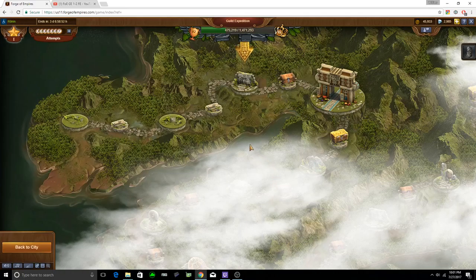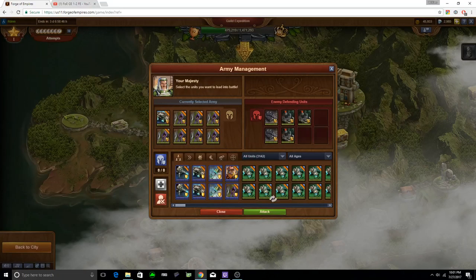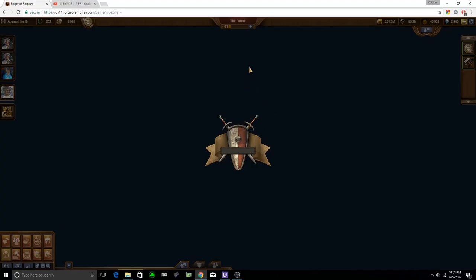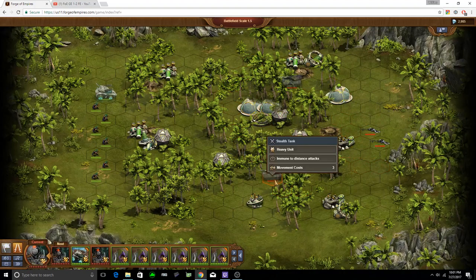Okay, gamers, rant again. On to Guild Expedition Level 1-3. Same setup. It will be a little bit more complicated with the tanks that are online, because they are stealth, obviously.